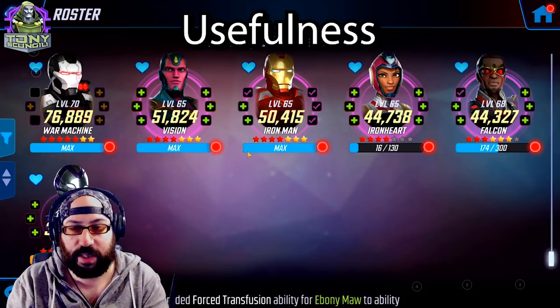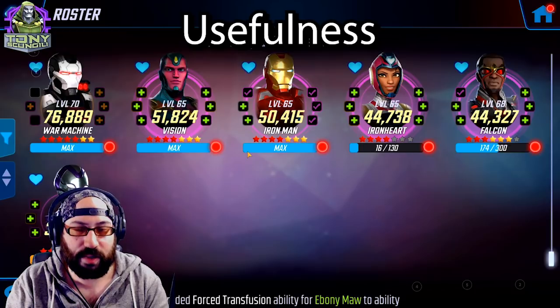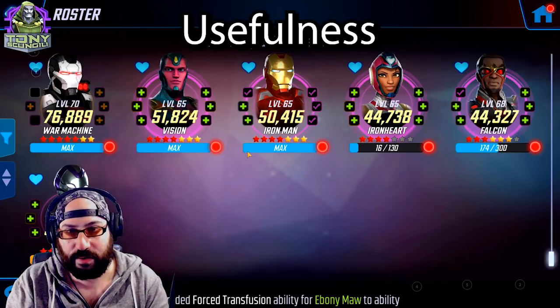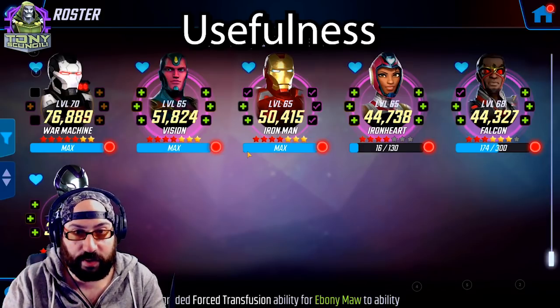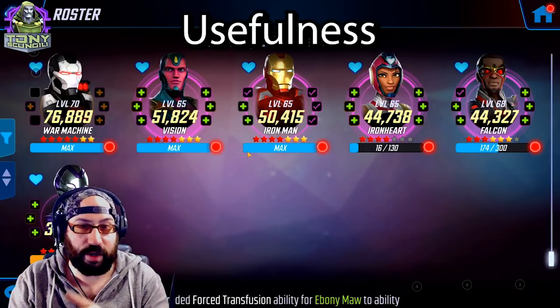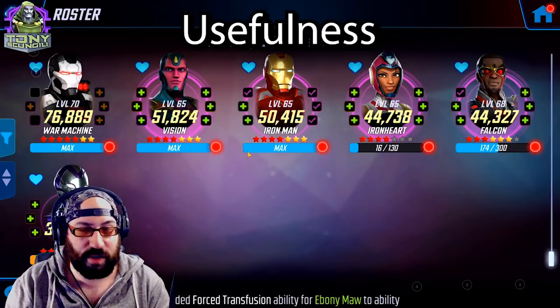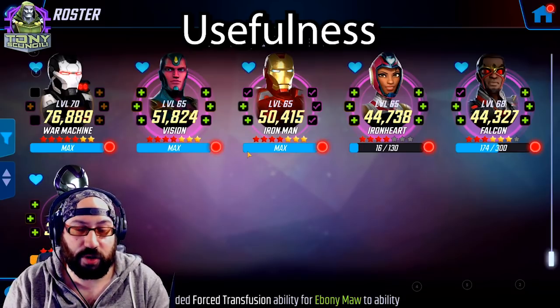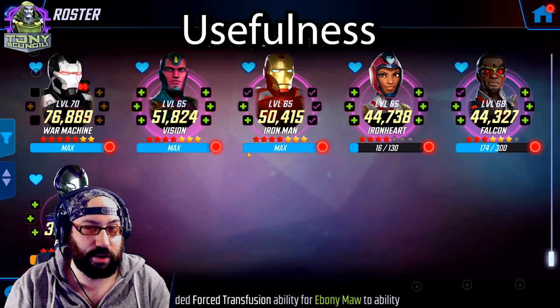Another interesting thing about the Power Armor team is — much like I've been talking about with Holy Trinities of teams — this team doesn't need many characters at high investment. My Rescue is incredibly low investment because Rescue's only job is to put buffs on other people. She doesn't actually do damage; she just makes other people survivable. So the stronger your Rescue is, the more likely she is to survive — and that's the trick.